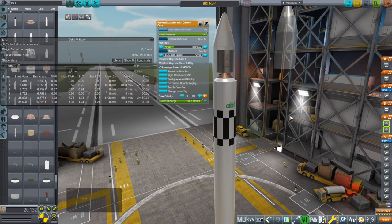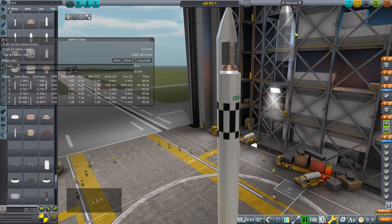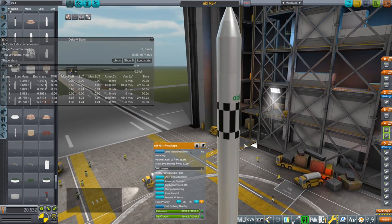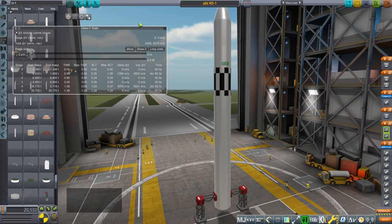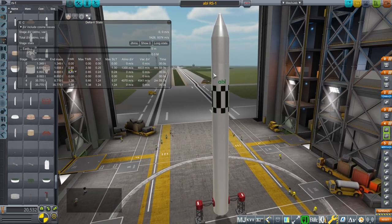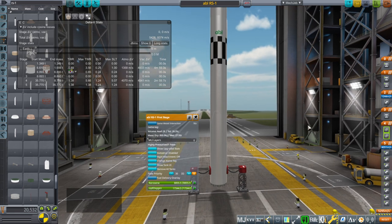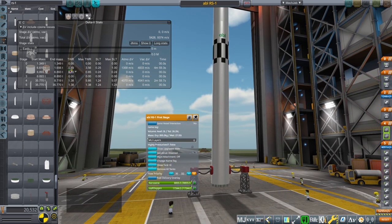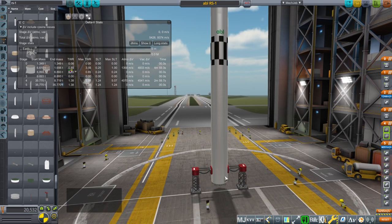I've added TweakScale to the payload adapter now, so if you want to use that you should probably have TweakScale on. Otherwise there's no control core in the rocket itself — that's on the payload adapter. As far as the tank masses are concerned, we didn't have that information, but I based it off of the procedural tanks — standard procedural tank aluminum. The contents are based on the stage times in their payload user's manual. The thrust of the engines is there, but the ISPs are not, so I'm working backwards from the payload capacity assuming procedural-ish tank masses.